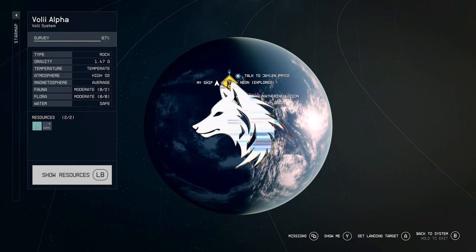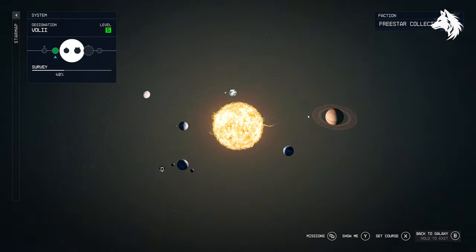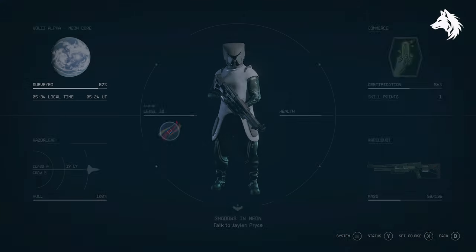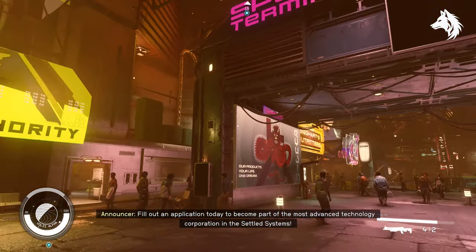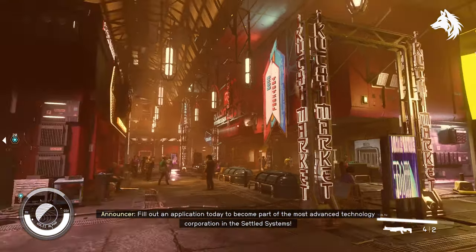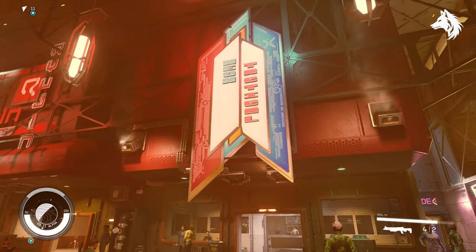Hello guys, welcome back to another Starfield guide video. I'm trying to collect all the unique weapons and armors in the game and there are a ton to find, with plenty no one knows about yet. In this one I'm showing you five more unique weapons, all of which you can buy in the city of Neon. If you know where any unique items are, make sure to link them in the comments below so we can find them all.